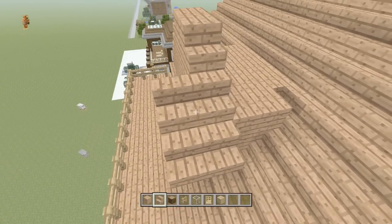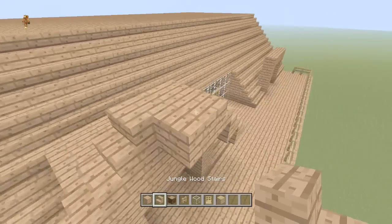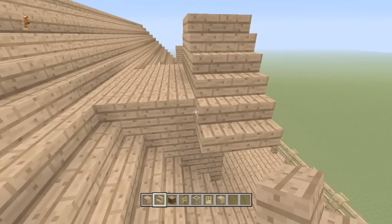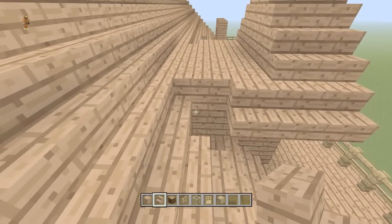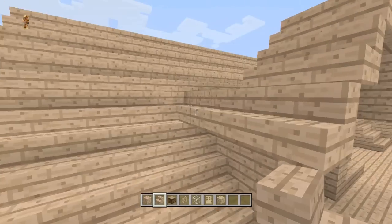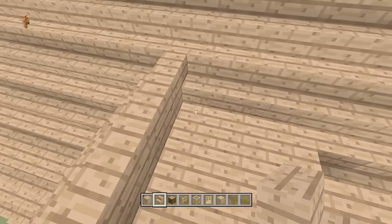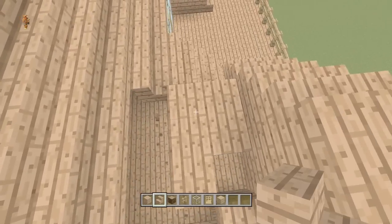Next we're going to make a peak — go up one, two and then one on each side. Take our stairs and place down just like this which makes a peak of a window. Come out one with it like this, then over like this all the way down. Continue this into the roof — break out this stair and place it down sideways so it goes in like that. Come over with this one and bust the roof out.